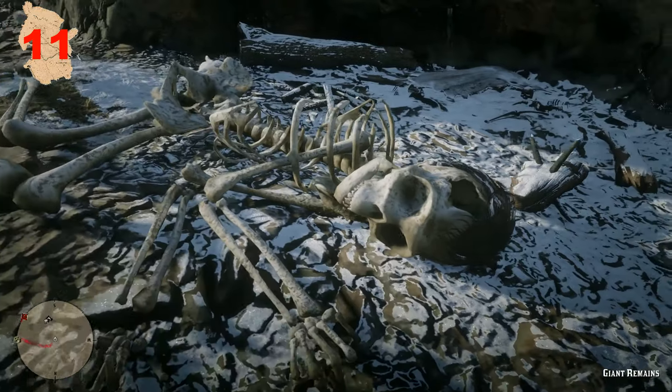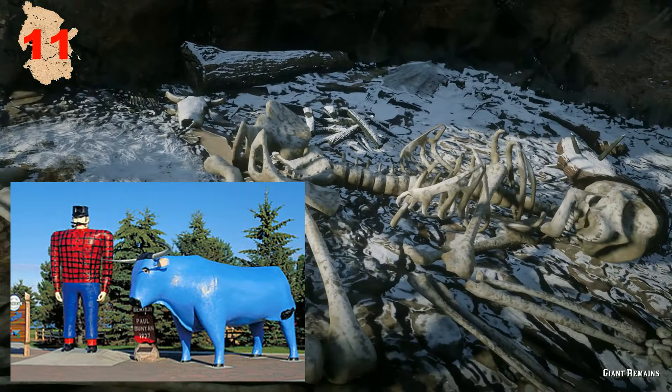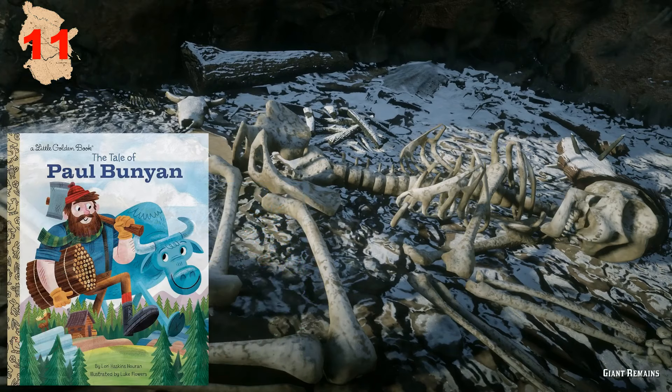On the trail up to the top of Mount Shan are the skeletal remains of a giant with the skull of an ox nearby. This may be a reference to Paul Bunyan, who's a giant lumberjack and hero in American folklore that travels with his companion, Babe the Blue Ox.